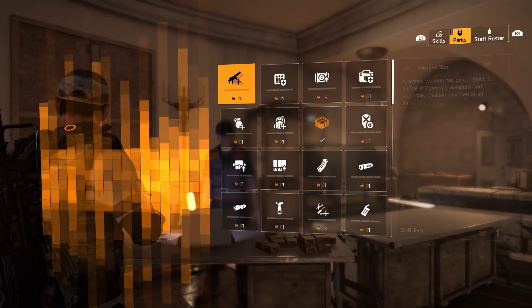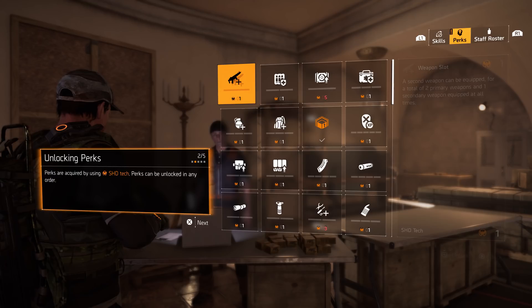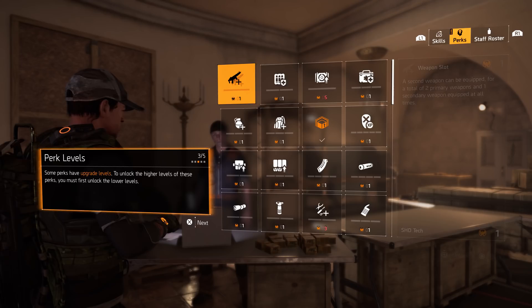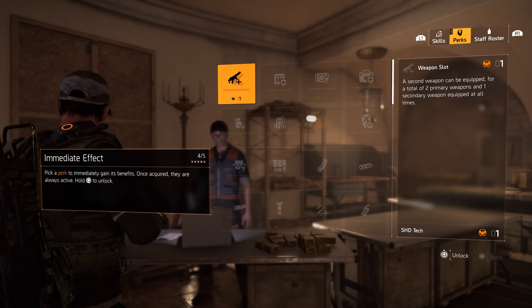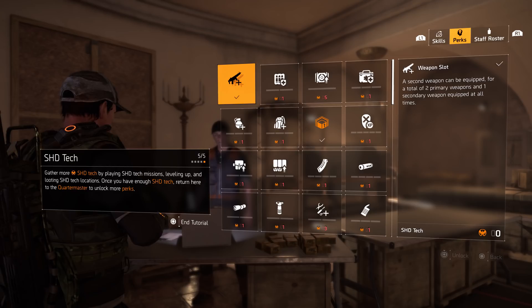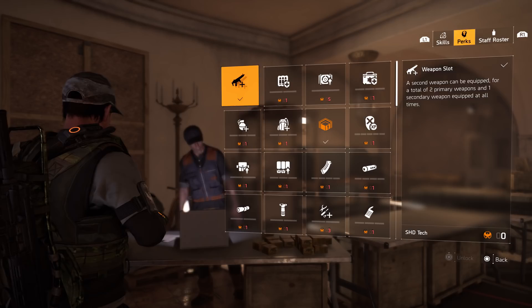The Quartermaster also has perks — passive bonuses that enhance your character in various ways. Perks are acquired using SHD Tech and can be unlocked in any order. Some perks have upgrade levels, and you must unlock lower levels before higher ones. Hold Square to unlock a perk and gain its benefits immediately.